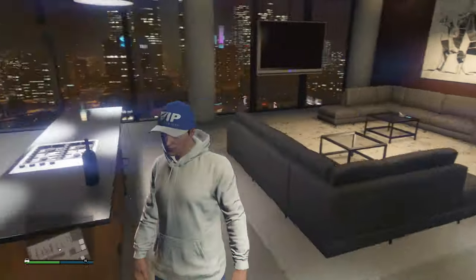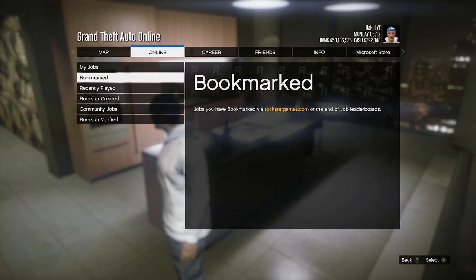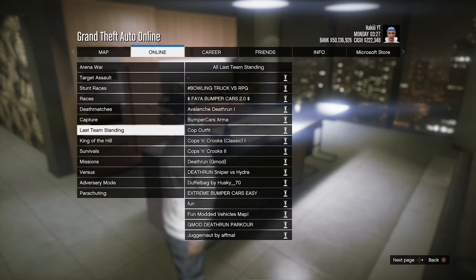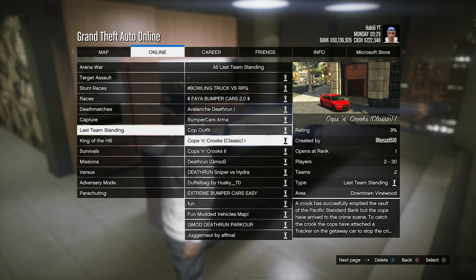After bookmarking the custom job we need to restart our game, then press pause, go to Online, Jobs, Play Job, Bookmarked — and it's going to be in Last Team Standing. On Xbox it's going to be called Cops and Crooks Classic 1, but on PlayStation it's going to be a different name — basically Cops and Crooks 1, without the word 'classic' in the name.